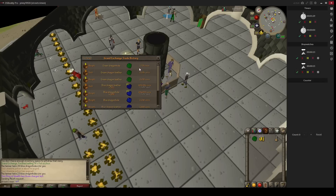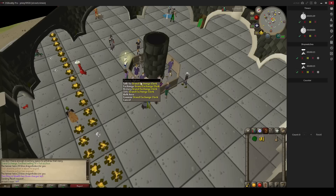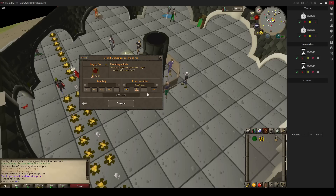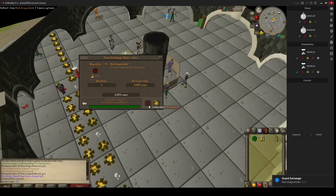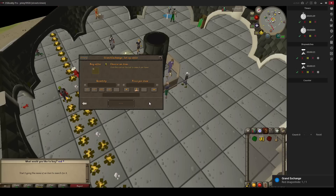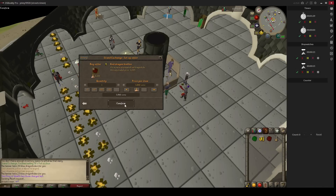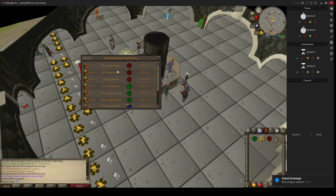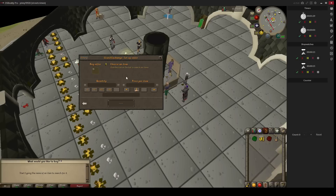Also the red dragon hide is a really great option right now. I will show you the red dragon hide and the black dragon hide as well in this video. The red dragon hide is only about 30 gold coins profit, so it's really bad to do red dragon hides right now. Let's check out the black dragon hide.